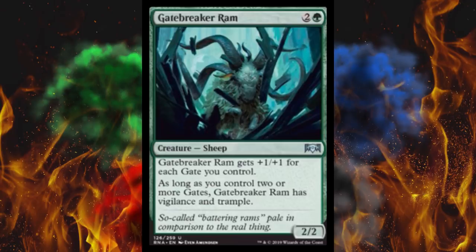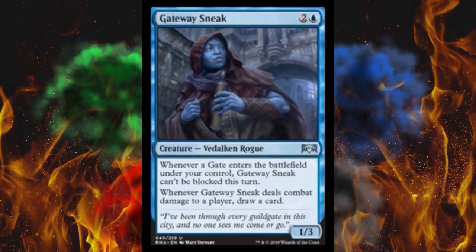Anyway, coming in from the movie Avatar we've got Gateway Sneak. It's a 1/3 for three, and whenever a gate enters the battlefield under your control, this creature can't be blocked this turn, and whenever it deals combat damage to a player, draw a card. I could actually see this — I almost wish it was like a 1/2 for two. I could see this in a gate stack because that's pretty good.